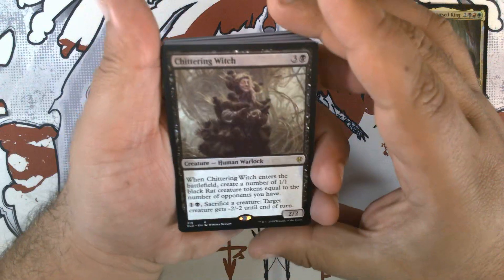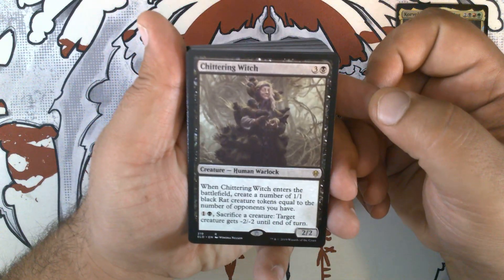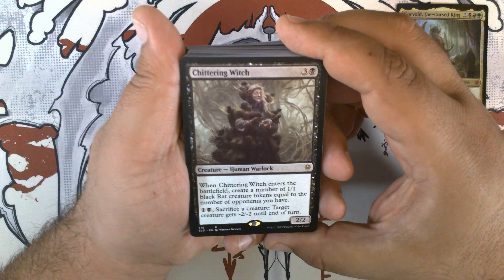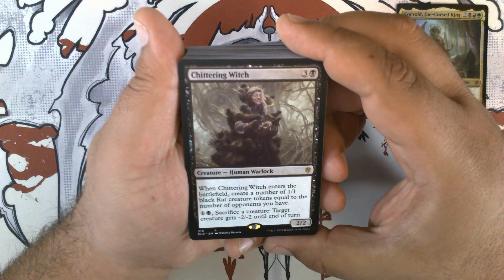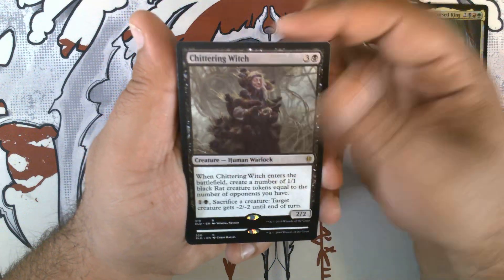From the main set — this is the extension set, so this is one of the cards exclusive to the Brawl decks. We have Chittering Witch. Three and a black for a 2/2 human warlock. Whenever it enters the battlefield, create a number of 1/1 rat black creature tokens equal to the number of opponents you have. One and a black, sacrifice a creature — target creature gets -2/-2 until end of turn.